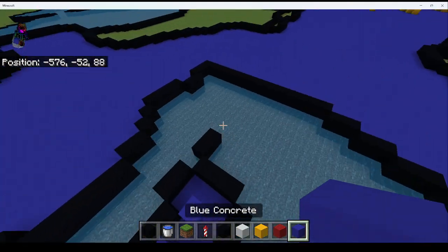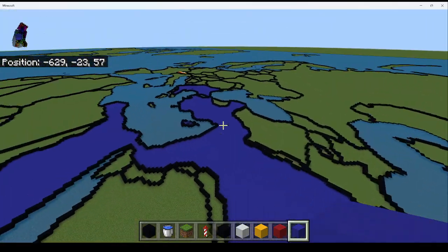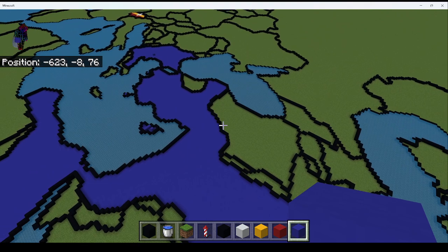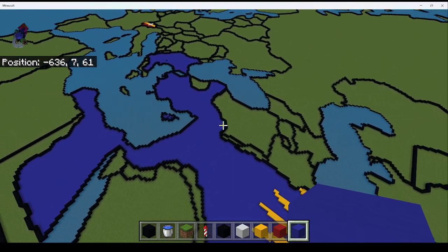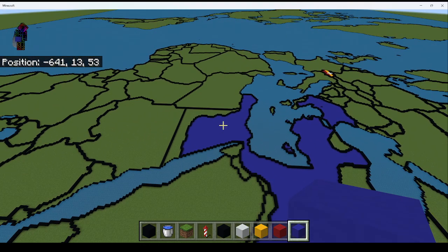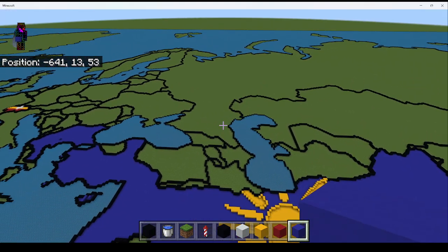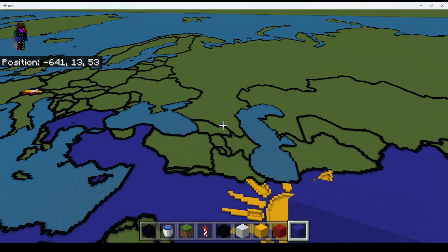Fill this in with blue. So yeah, that's how you build Alexander's Empire. If you want me to do more of this, I probably will actually. I'm thinking about doing the Roman Republic, Carthage on this map, maybe some other European and African kingdoms. I might make this a whole series. But yeah, I hope you enjoyed and I'll see you all in the next one. Goodbye!